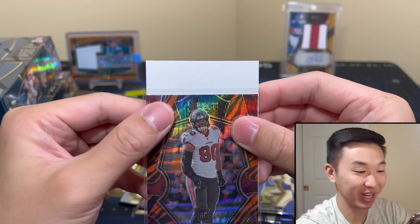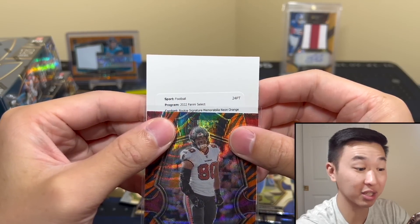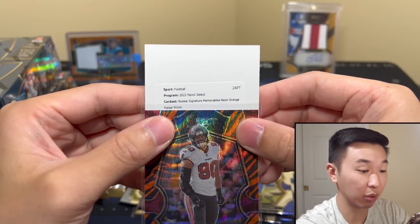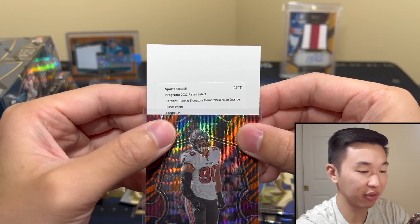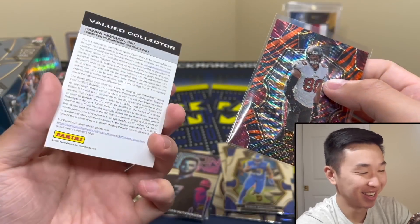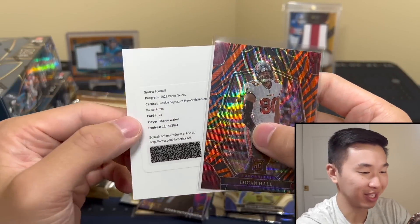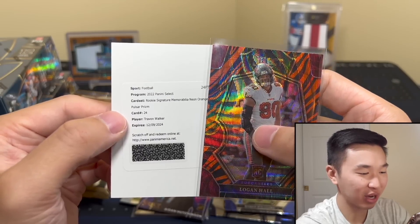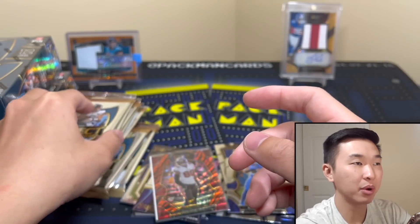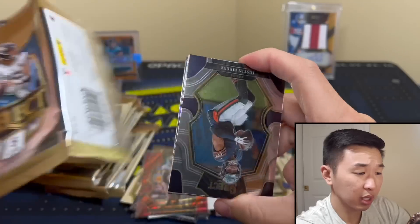Please say something really good. Let us say one-of-one, let us say rookie signatures. Okay, this is the First Off The Line — both in the same pack actually. The other bonus: pulsar prism to 24. Trayvon Walker — alright, first pick in the draft, defense. Unfortunately defense doesn't sell too well, but I actually love defense. Trayvon Walker RPA pulsar — not a bad start. First Off The Line bonuses, not bad.